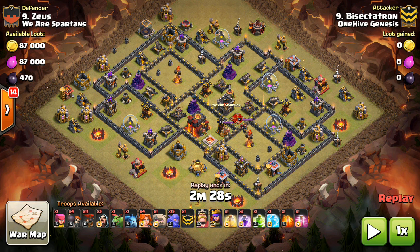This first attack is going to be an example of the strategy. This is one of my attacks from the most recent arranged war. You're basically bringing a kill squad — typically your heroes and a lot of bowlers. You can use Valks depending on the base, but bowlers work a little better and get more of the base taken out for you.